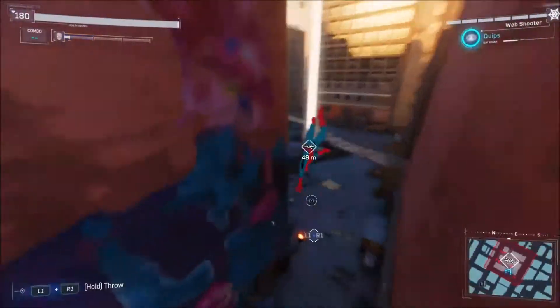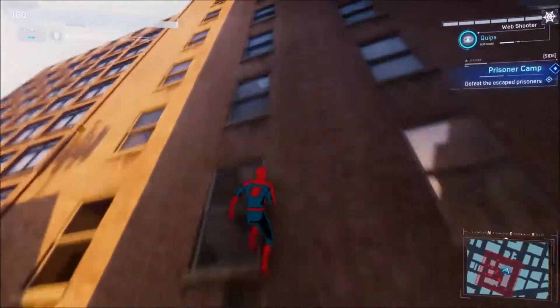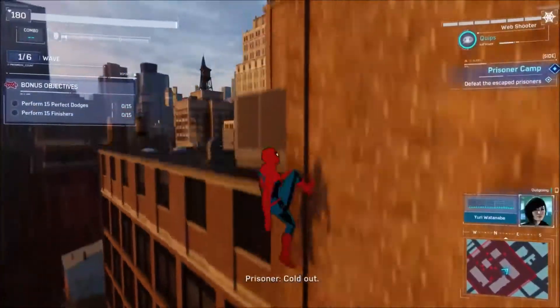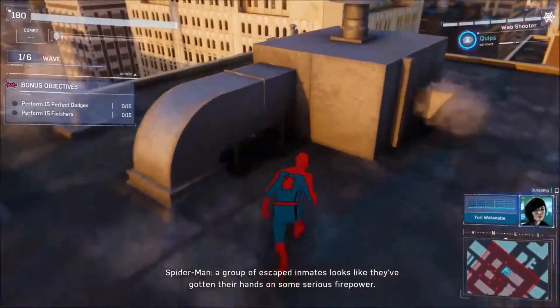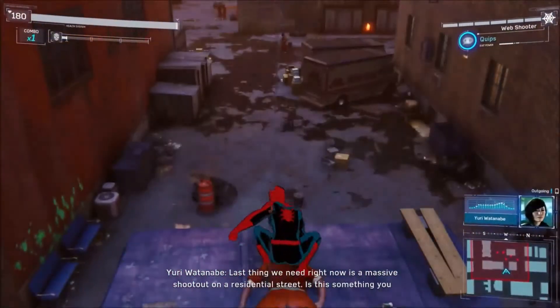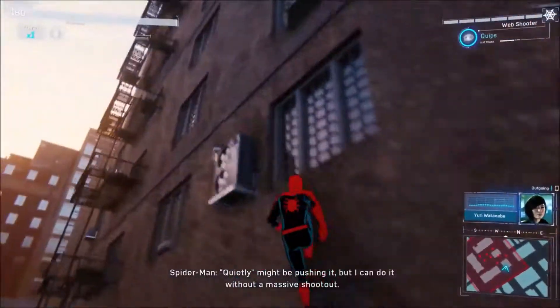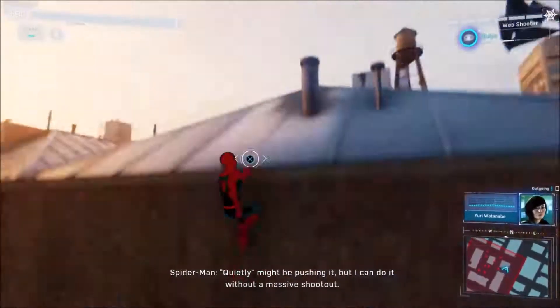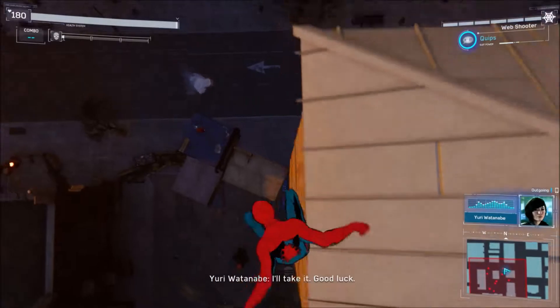And we are here. Let's get up here. We got this guy off the roof first. Yuri radios in: a group of escaped inmates has gotten their hands on some serious firepower. Last thing we need is a massive shootout on a residential street. Spider-Man responds: he can try to handle it quietly — no massive shootout, but there might be a bunch of webs around. Yuri says she'll take it.